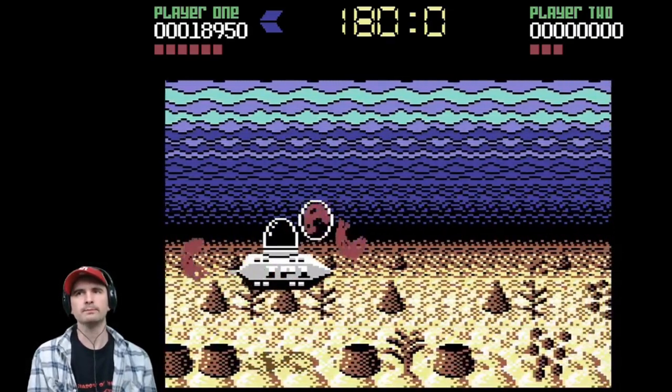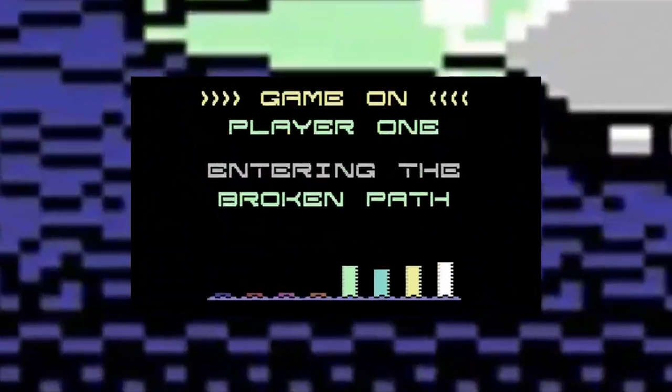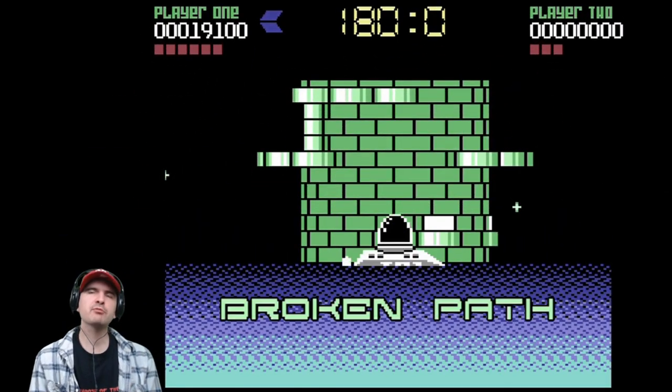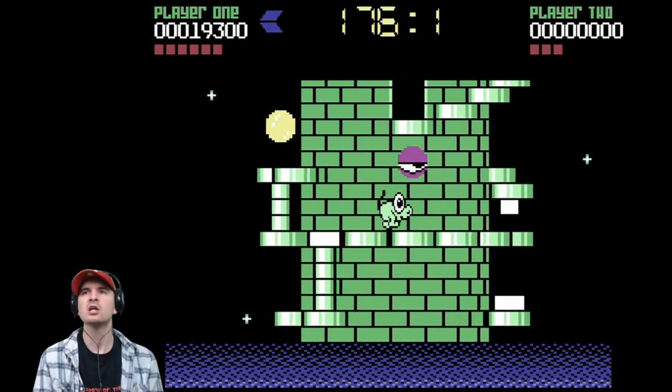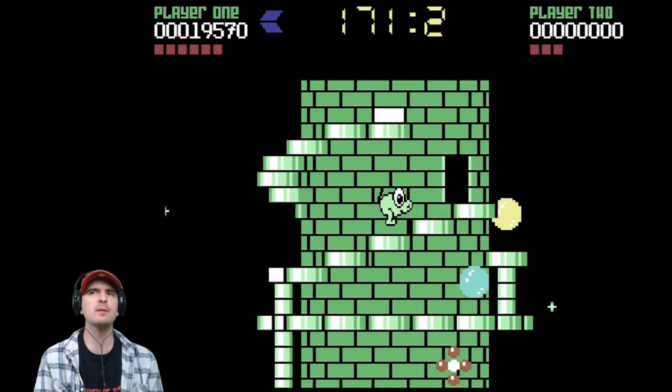What a hit game music though! There we go, another tower found. Next level is the Broken Path and we have 180 seconds. So much to see, so much to do, so much to avoid. Lots of enemies on this game have eyeballs, even though most things do these days.